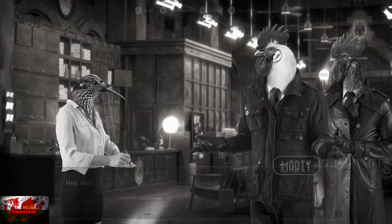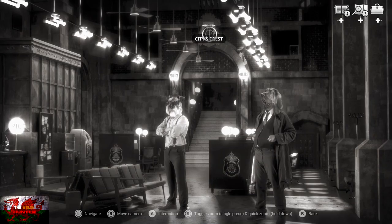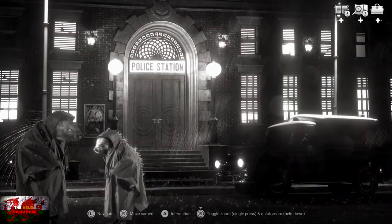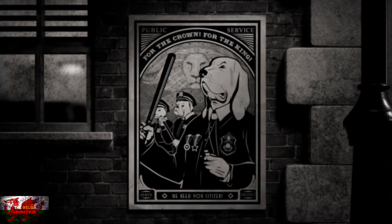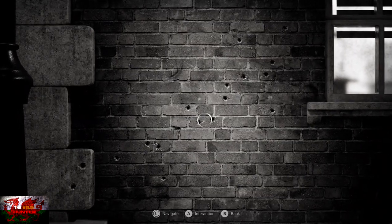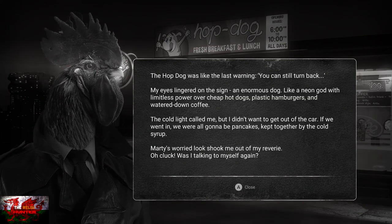Speak to Monica again and keep going until she repeats herself. Then look at the city's crest at the very top of the building and interact until dialogue is done. Head back outside. Look at the poster by the entrance and the bullet holes to the right of the entrance, interacting with each until the same dialogue appears. Then press up on the D-pad, navigate the map, and head to the Hop Dog.